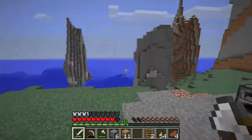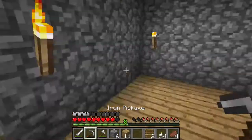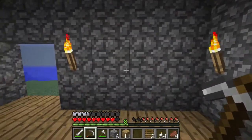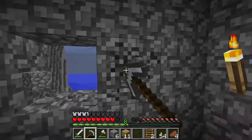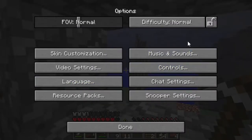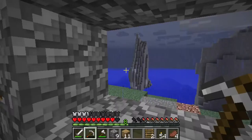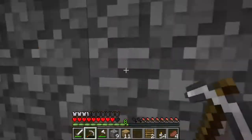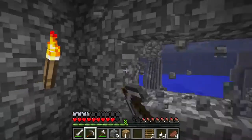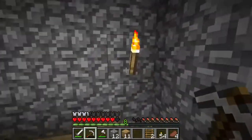What we want to do next is actually make some window holes. For windows, it'd be one, two, three — oh, the rain. Why? I hate the rain. Let me turn the master volume down a lot. Then we just want to take out all of the window holes that we want. This is how I want mine to look.